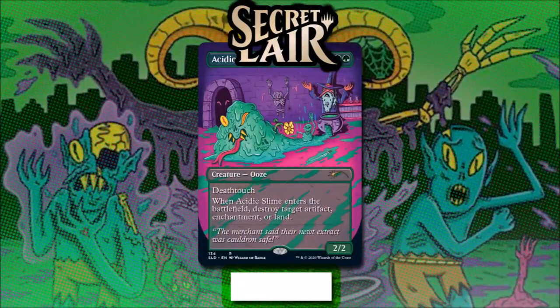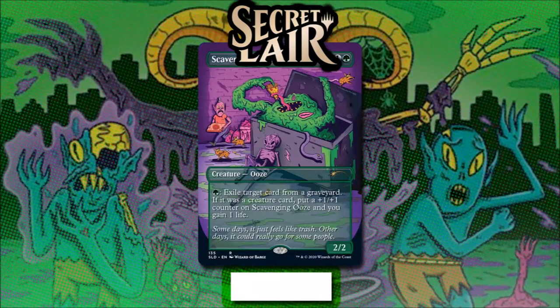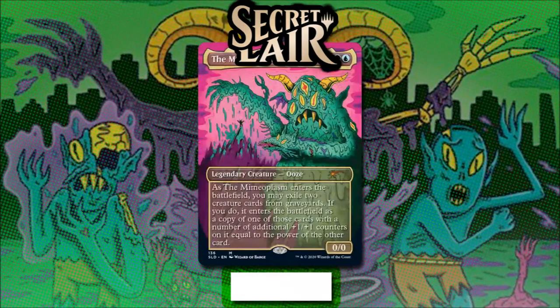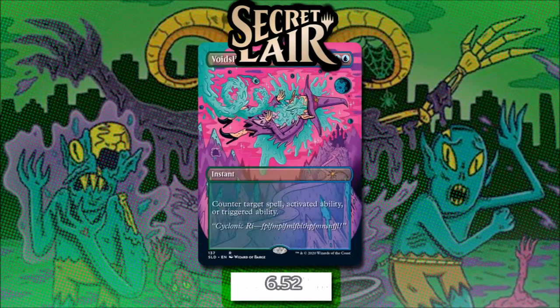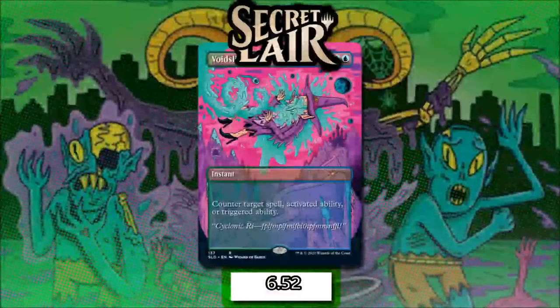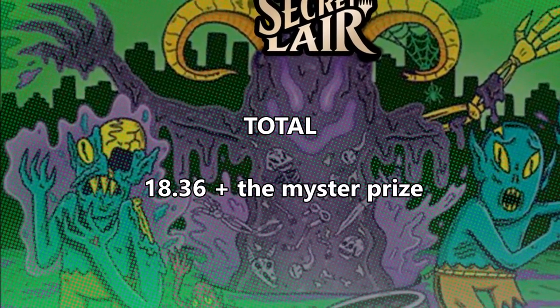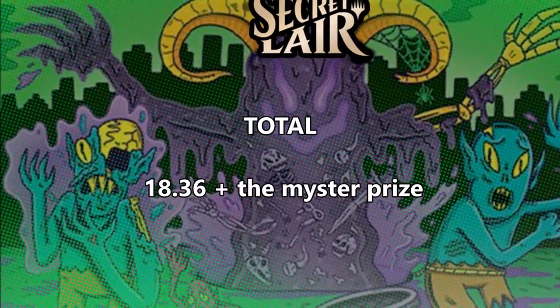Acidic Slime for 3 and 2 green has an average price of $0.35. Scavenging Ooze for 1 and a green — the most expensive version costs $5.44. Necrotic Ooze usually costs $2.50. The Mimeoplasm is $3.55. And Void Slime is $6.52. The total of the individual cards in this secret layer adds up to about $18.36.